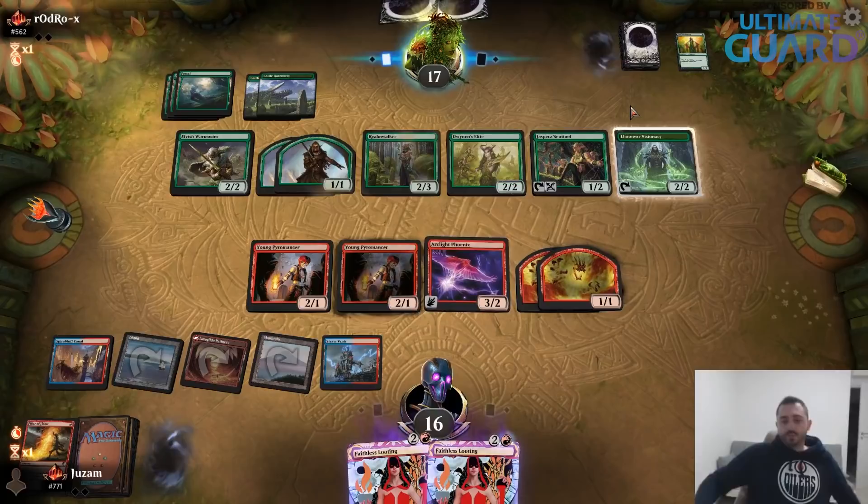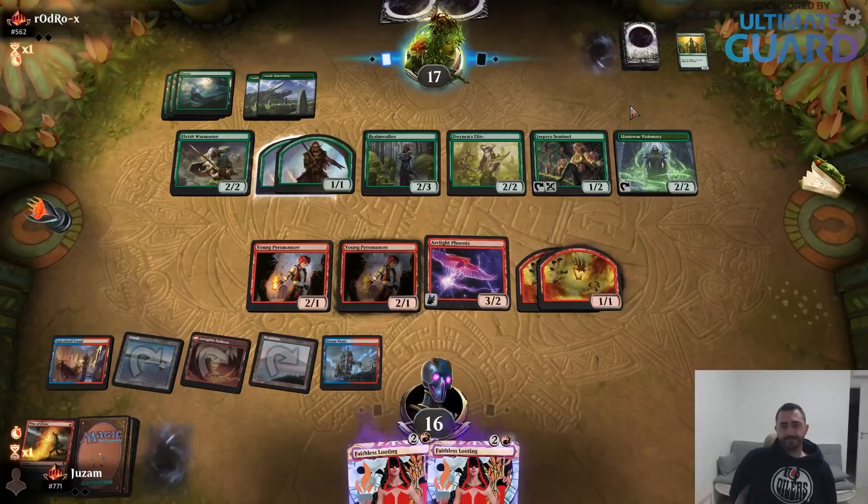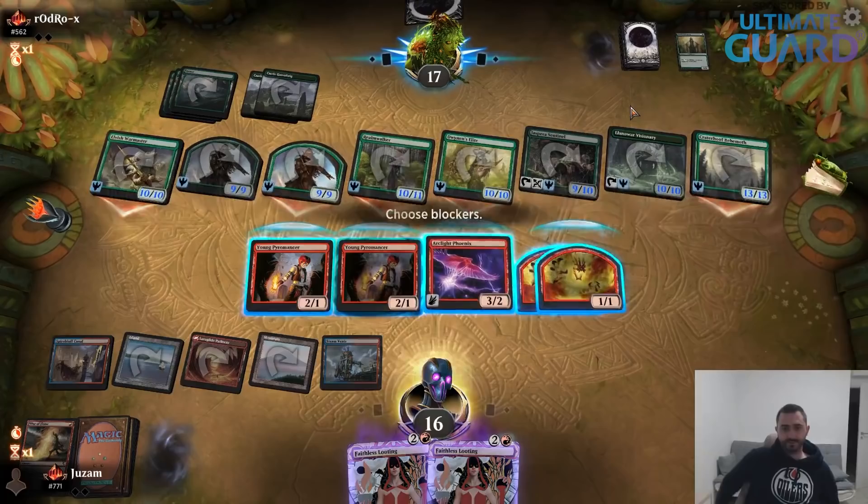They already have seven lands. I'm probably just dead because they can activate Warmaster — all they need is to stab the Visionary. Okay, that should be good enough as well.